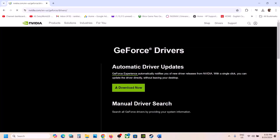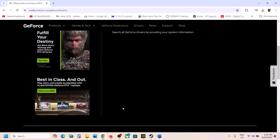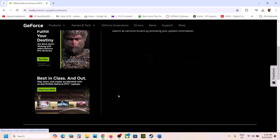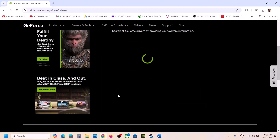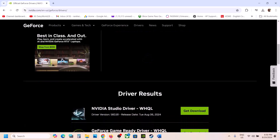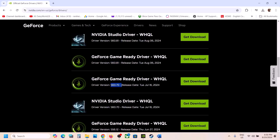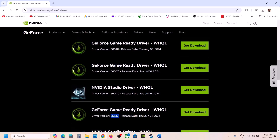The next step is to roll back the graphics driver, as for many users the latest driver is not working. For NVIDIA, select your graphics card and operating system, click Start Search. The latest version right now is 560.81 — you can try 560.70 or 556.12. Download the older version and install it using clean installation, then restart your computer and launch the game.